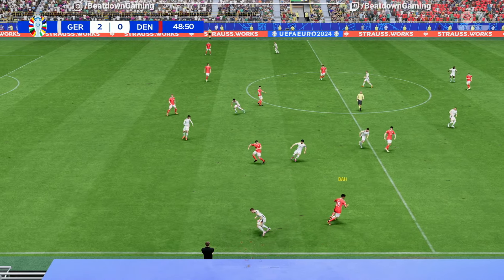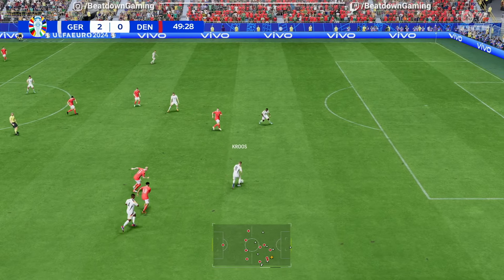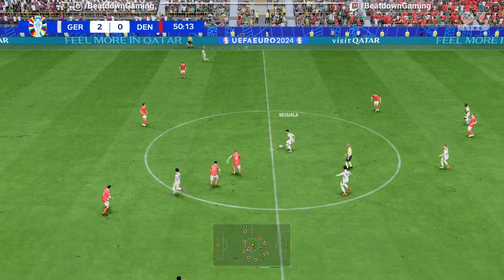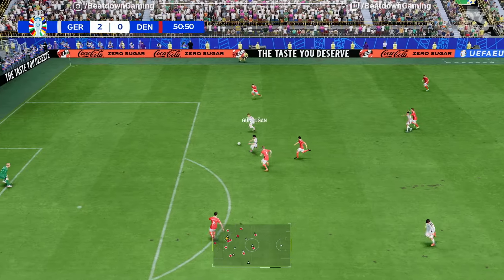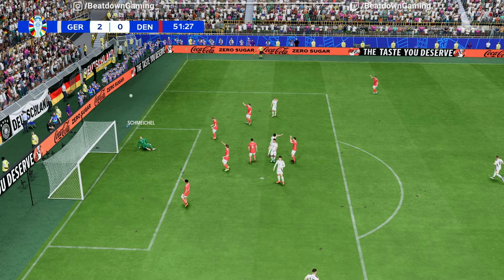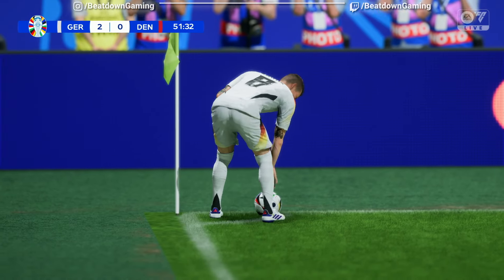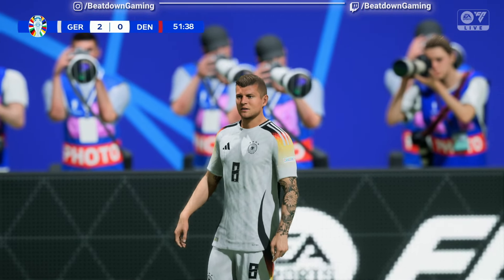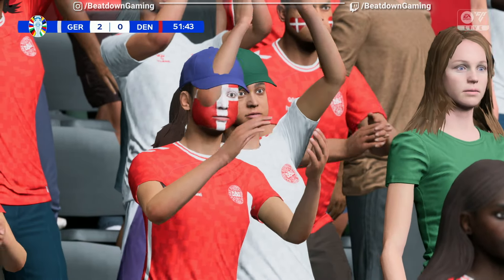Nice weight on the pass — it could be for Eriksen. Oh, good save. Gundogan, and it's with Mittelstädt. Possession won, and he has options available. Havertz — feeding it through. Kimmich. Gundogan — and he's kept it out, fully stretched, somehow reaching it.